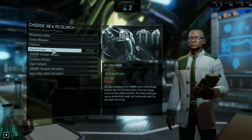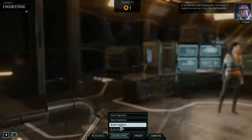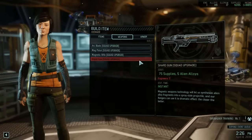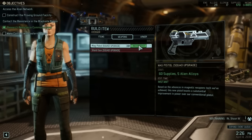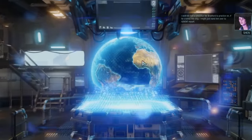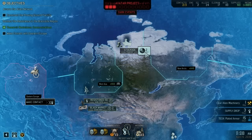I'd hope to get another scientist, so looking at about 18 to 20 days before we can go hit that thing. We'll go for plated armor first. We'll go to engineering, build items, get as many as we can right now — shard gun. We need another engineer but we'll get one soon. We'll go for the magnetic rifle.